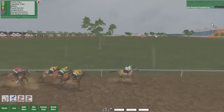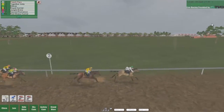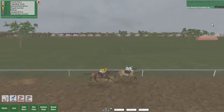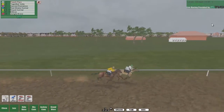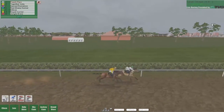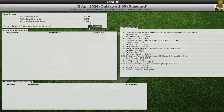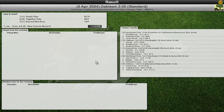Here comes Royal Courier, here comes Jungle Brew up the inside, and Together Indy will start getting into position. We move into the lead by a length as we round the beginning of the final turn. Two and a half furlongs left in this race. Bilboa is starting to drop back — Together Indy making a little bit of a challenge at the two furlong marker. On to the home stretch now — one and a half furlongs, here comes Together Indy trying to chase us down. But it's one furlong and we're still ahead. Peach Pipe is going to take this — comfortable win in the end. Good run, good win.